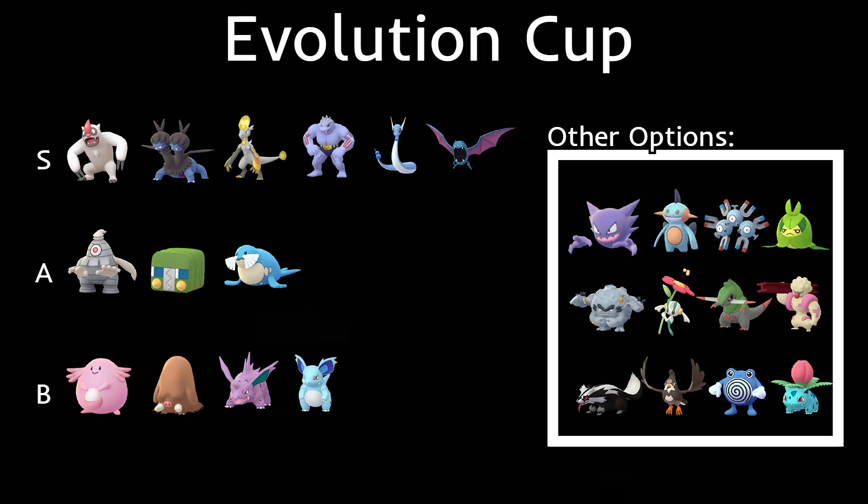For the A-tier, we have Dusclops. You can use an XL Dusclops — it can be powered up with XL candy. You don't necessarily need it, but if you have it, more power to you; it'll be bulkier. It has Hex, a really strong fast move, and Ice Punch to hit Dragon types. It double-resists Counter and Body Slam from Vigoroth. It also has Shadow Punch, making it spammy. I'd probably go with Ice Punch to hit dragons and Golbat.